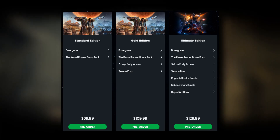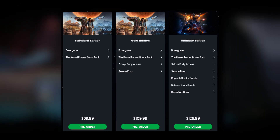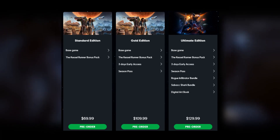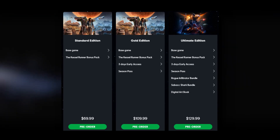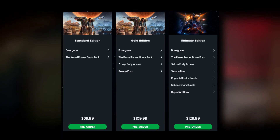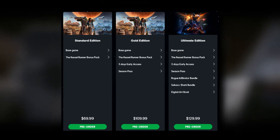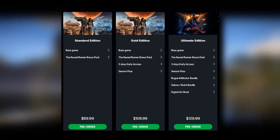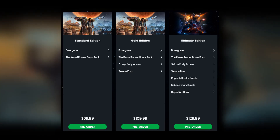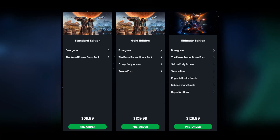Then there's the Ultimate Edition at $130, which includes everything the Gold Edition had. You'll also get the Sabacc Shark Bundle, which includes cosmetics for Kay, her blaster, and Nyx — the little creature that runs around with her — as well as Kay's speeder and the Trailblazer Spaceship. You'll also get a Rogue Infiltrator Bundle, which includes cosmetics for Kay and Nyx, as well as Kay's speeder and the Trailblazer. And finally, you'll get a digital art book with a selection of the game's concept art visuals, including unique cinematic storyboards.